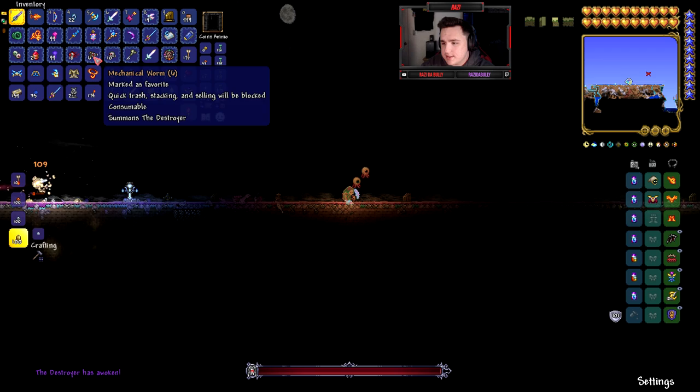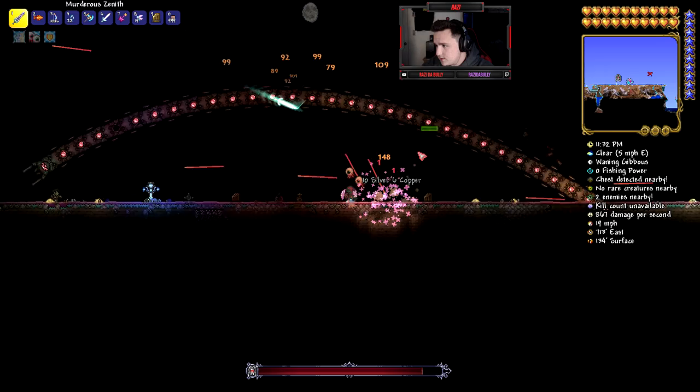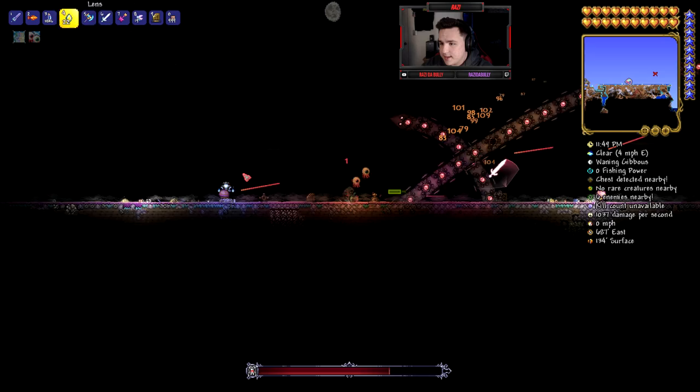Wait, do I have two Terror Prisms? I think I had the other one before. Let's kill some bosses — let's try the Destroyer and see how the Terror Prism handles it. I don't know if it's a 'he' or 'she' — I shouldn't be assuming the Terror Prism's gender, it's an 'it.' Oh, it kind of sliced down the Destroyer's body and hit all of its segments — that's pretty cool!